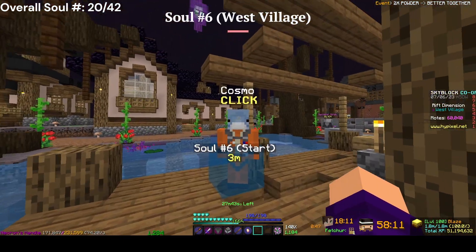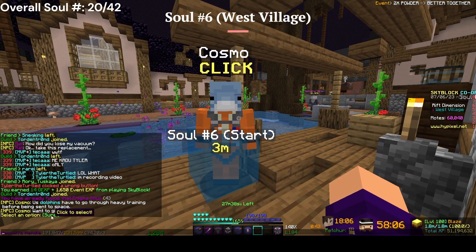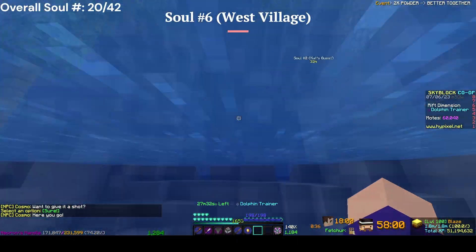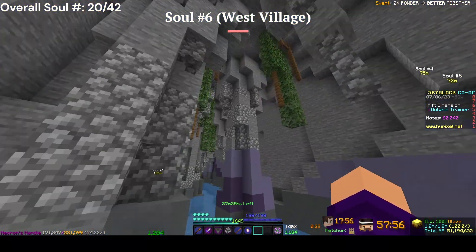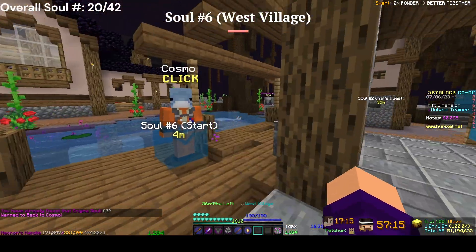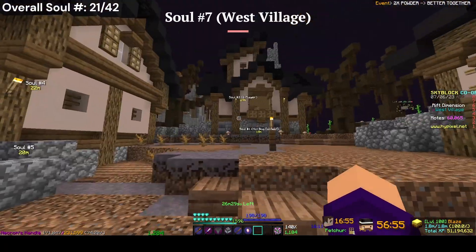For the next soul, you want to talk to this guy. If you press yes, he'll put you down here, and then you do the parkour — well, it's not really parkour, it's just like doing this. It's pretty easy. Once you get to the end, the soul will be right here, and then you go back and it spawns back here.